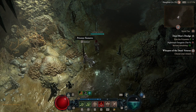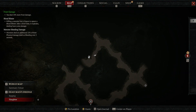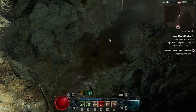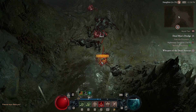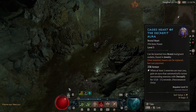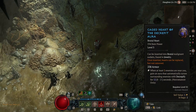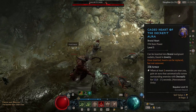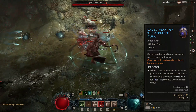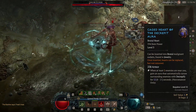The first thing I wanted to cover are the caged hearts. There are plenty of combinations and I've chosen a few for leveling. The first heart is the Caged Heart of the Decrepit Aura. What it does is once enough mobs get around you, it'll pop a decrepify aura around you, and it basically allows you to facetank — as you can see in this clip with the Butcher.